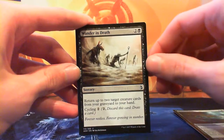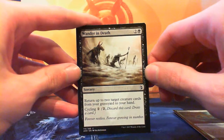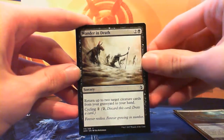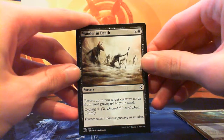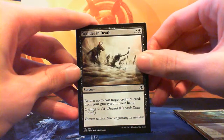Wandering Death — two and a black for a sorcery. Return up to two target creature cards from your graveyard to your hand, with cycling of two generic mana. That's pretty good honestly — getting two creatures back for three mana, or just drawing a new card for two. Definitely some good uses, especially if you've got things that care about when they die, like Doomed Dissenter.